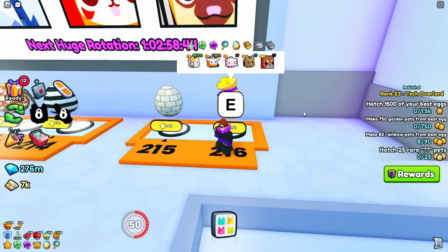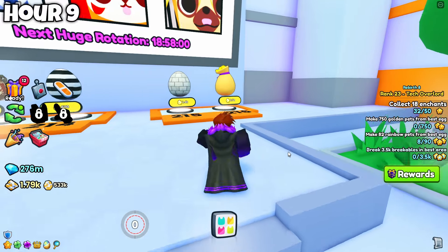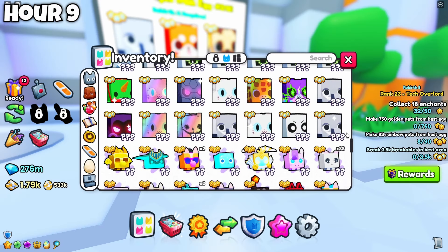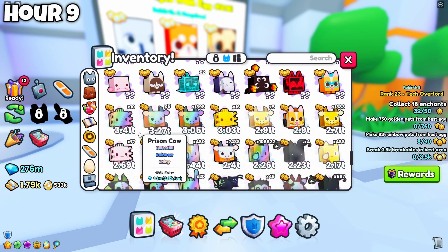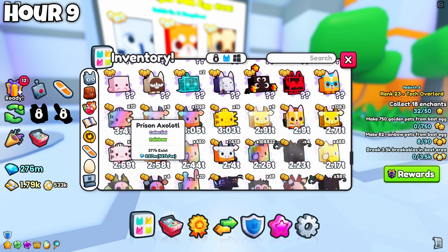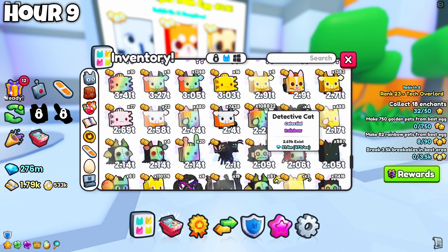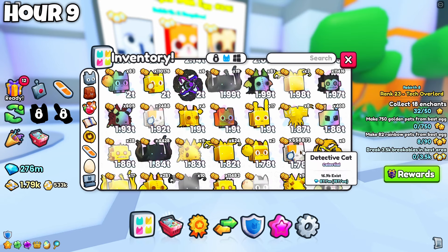So let's start to hatch. Been 9 hours of hatching so far — I did a little overnight and almost all of the coins are gone. Let's check the results so far. No huge pets have been hatched, I got some rainbow prison axolotls and other decent stat pets. Just one normal guard corgi, which shows how rare it is. Over 100,000s of rainbow detective cats and over half a million of normal detective cats.